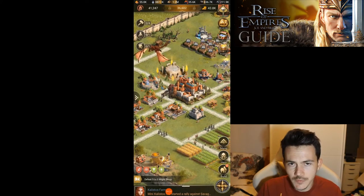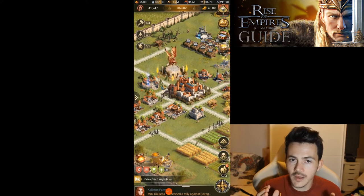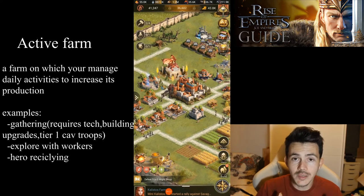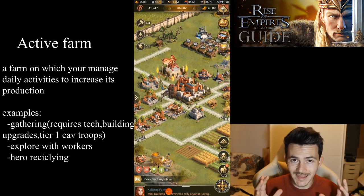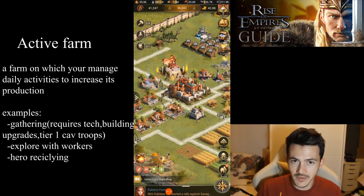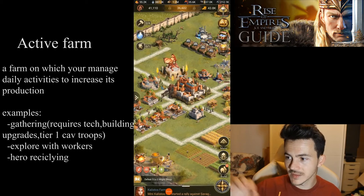An active farm means you have to log in to do searches and tasks to increase the production of your farm and, more importantly, gathering. This is the thing that gets us more resources on each farm. For gathering, we're going to be needing something I haven't talked about at all yet.